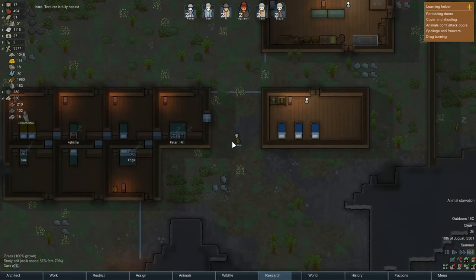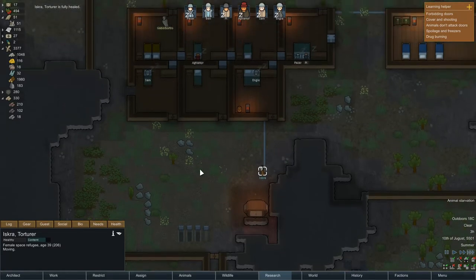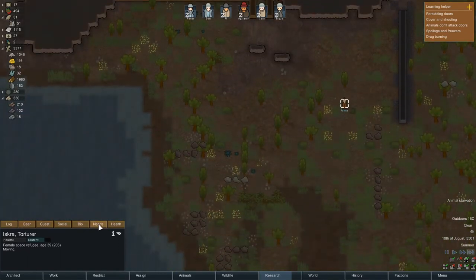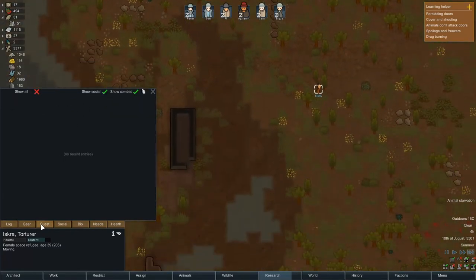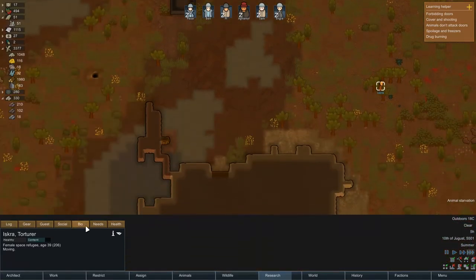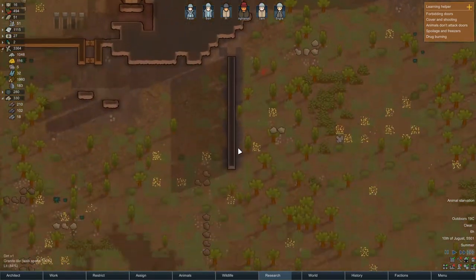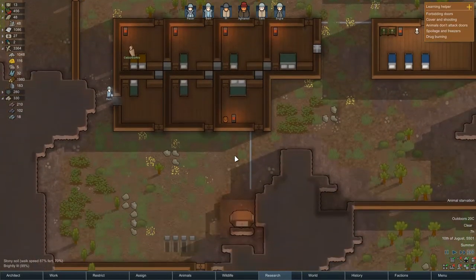Iskra is healed and moving off — did not want to join. We'll see if we get an increase with her faction. What is her faction? Space refugee? No, that's not a faction. Doesn't actually say what her faction is. Not sure if she had a faction. Well, we didn't want her anyway, she was pretty rubbish.